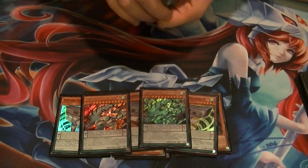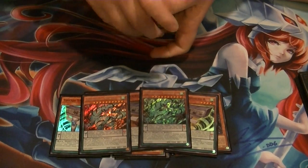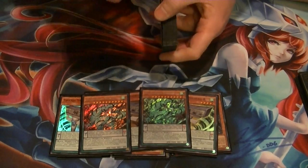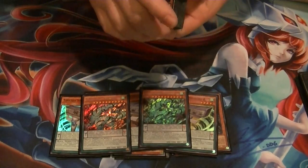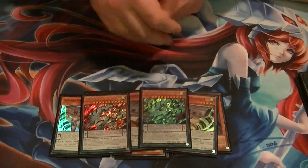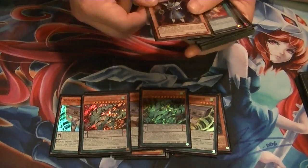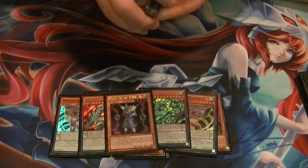And 2 Diebacks — love Dieback. When it's Pendulum Summoned, you can bounce any two cards on the field. So if you happen to have a Tinky, you can bounce it, activate your Tinky once again, do your search, and go from there. Or it can bounce two of your opponent's cards. While it's in the Pendulum zone, all Yosinju's gain a 300 attack boost during the battle phase. And 1 Thunder King, just to help out with the stun feature of the deck.